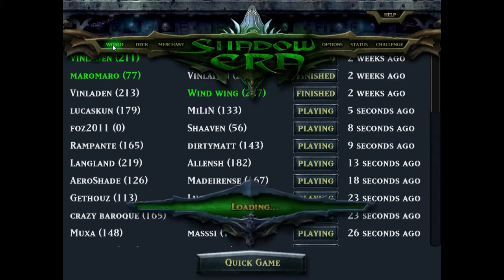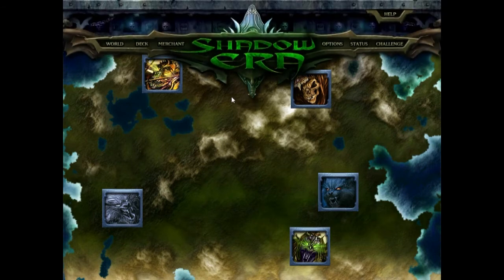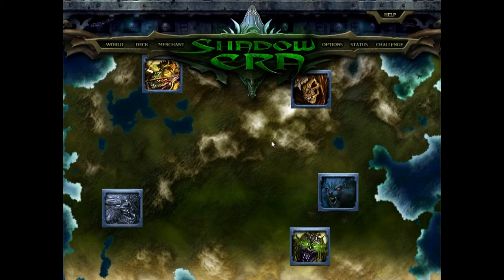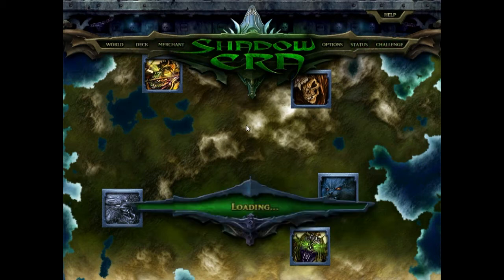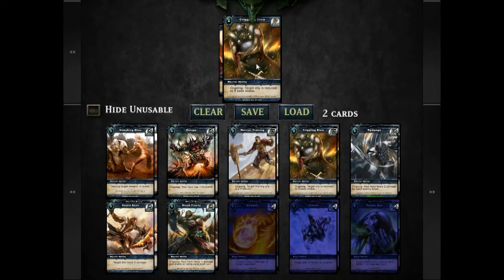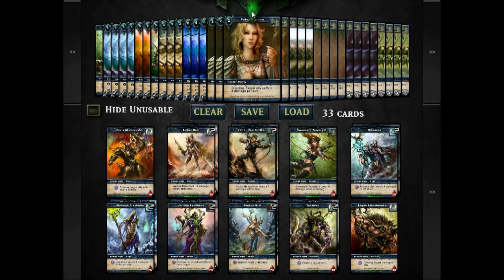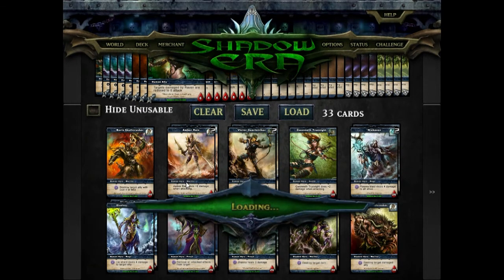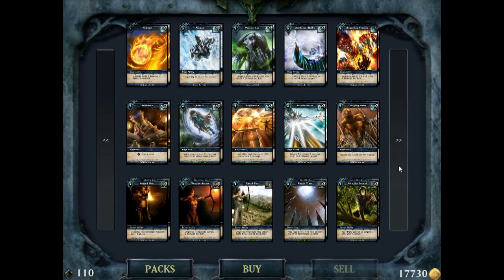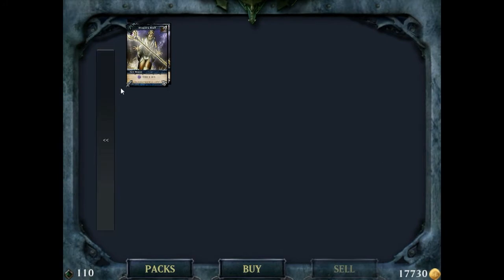The World area is where you play computer AI to safely build up experience and gold. If you win against a player online who is over a rating of 200, you gain double rewards - around 40 experience and 200 gold. In the Deck area you can completely customize your deck by choosing your hero, adding cards, and saving it. In the Merchant you can sell cards - I keep four of everything to make sure I can use them, but if you don't want a card you can just click and sell it.